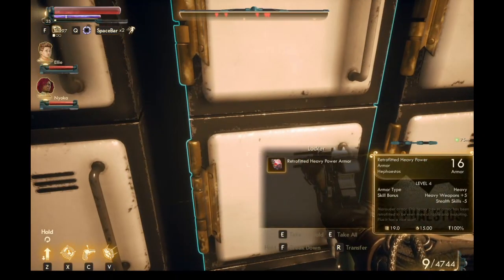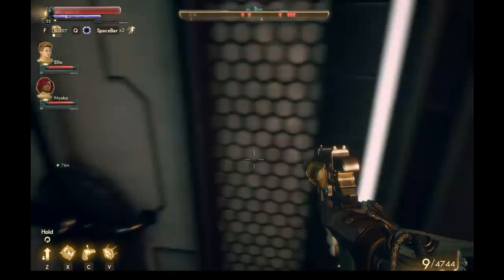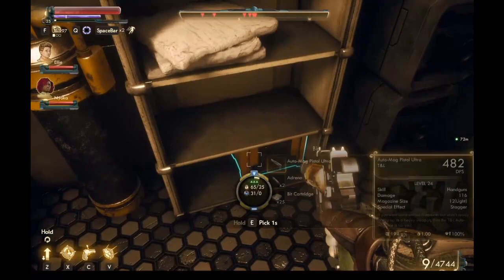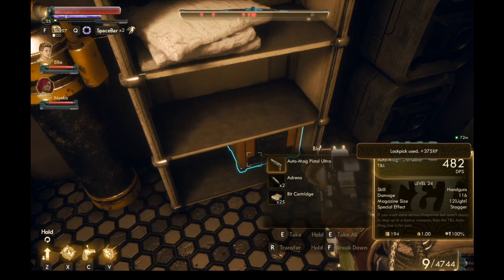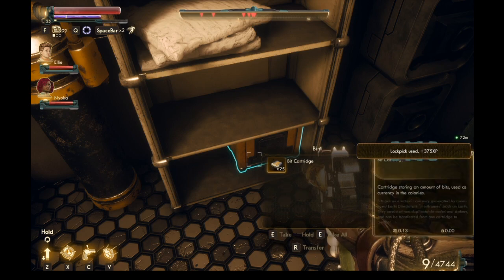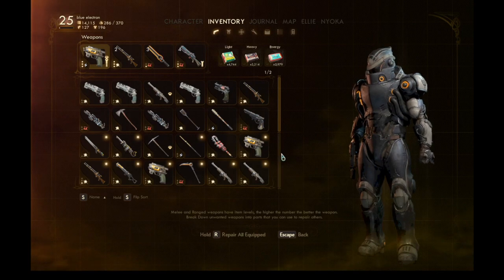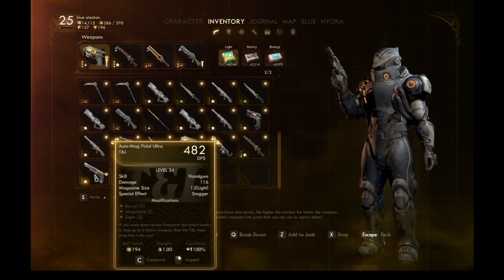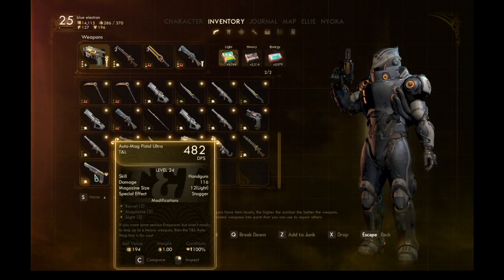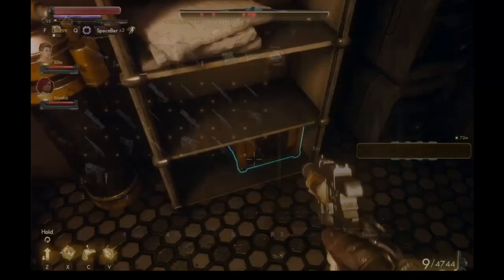And some more. Heavy Power Armor, Retrofitted. Auto Mag Pistol Ultra. That's different. Let's have a look at this, then. So, we've just picked up this thing - Auto Mag Pistol Ultra, Level 24. Okay, yes. Try it out.